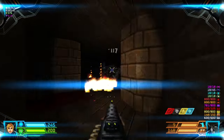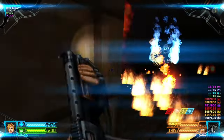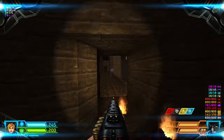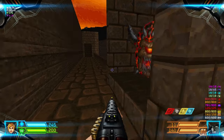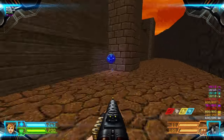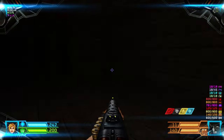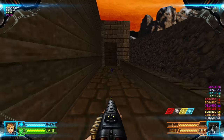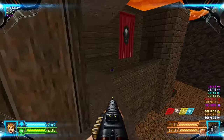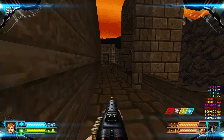There are enemies inside obviously — imps and specters. There's a mega armor here if you need it. Let's proceed through here, kill the caco in this alcove, then drop down for a soul sphere and take this teleporter. Turn around again, go through here, and continue along onto this ledge. Proceed through the other side of the rampart and kill another caco.